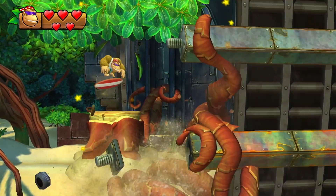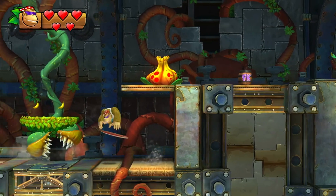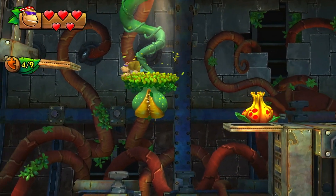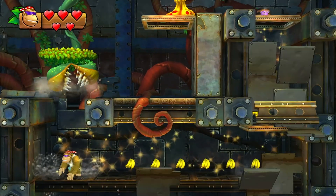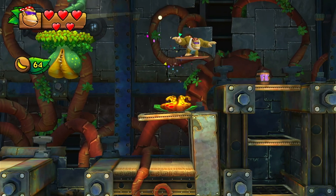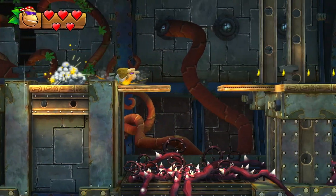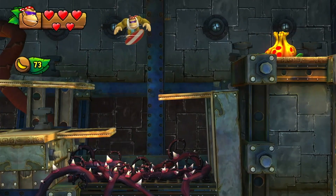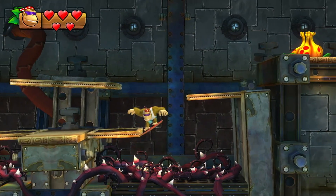The two main collectibles in this game: there are Kong letters in each level — always four of them, K-O-N-G — and you need to collect all of them in each level to unlock every level in the game. The puzzle pieces just unlock concept art and other art, but for 100% it is required to get all of them. Also, since Funky has a surfboard, landing on spikes does not hurt him — you can just stand on them as long as you want.